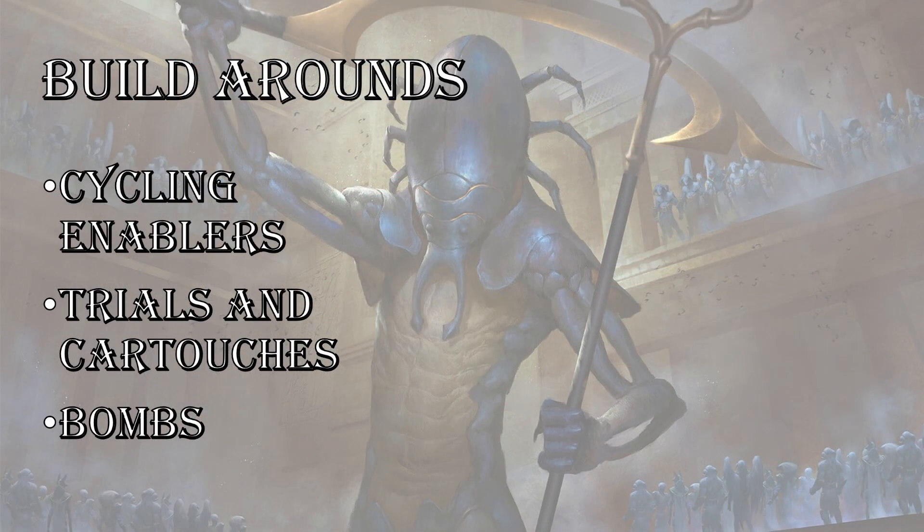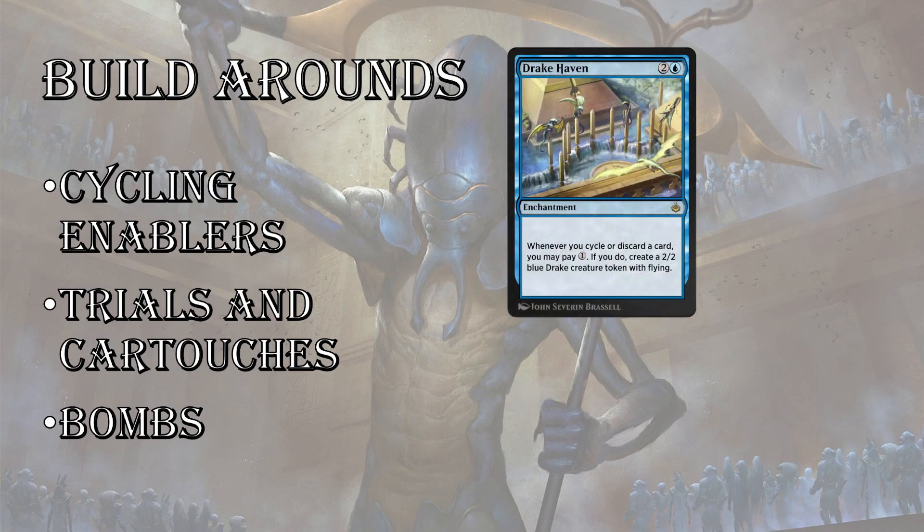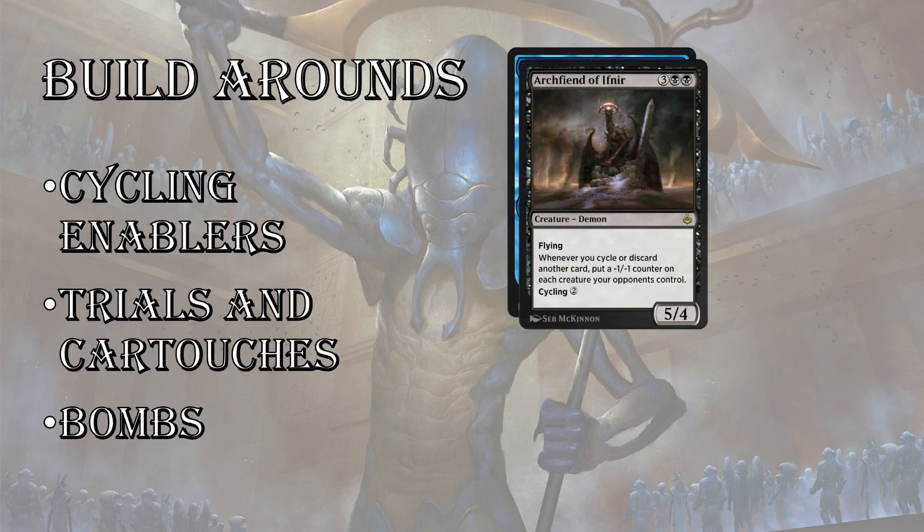My favorite deck in this format is the cycling deck, but I wouldn't want to get into it unless I had a really good build-around. Drake Haven is one of my favorites. There's also Abandoned Sarcophagus where you can cast cycling cards from your graveyard, and then there's cards like Archfiend of Ifnir which is just a busted rare — one of the biggest bombs in the set. You're going to want to build around cycling if you get some of these enablers, and you'll know if the deck's open.